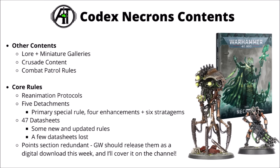Within that they have the Reanimation Protocols rule which is almost the same but has had a small tweak, five different detachments: the standard Awakened Dynasty that again has had some rules altered, the Abasance Phalanx, Annihilation Legion, Canoptic Court and the Hypercrypt Legion, all with a primary special rule, four enhancements and six stratagems. There are 47 datasheets total, one new one and four have gone away.